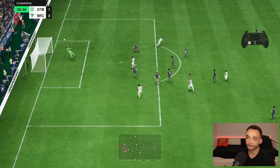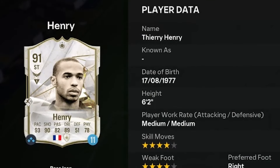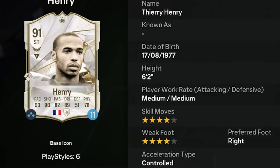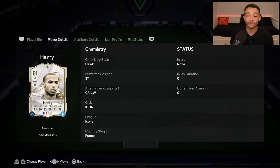We're looking at 91-rated base icon Thierry Henry. He's 6 feet 2 inches tall with a high and average body type, medium-medium work rates, right-footed with 4-star weak foot and 4-star skill moves. The SBC is coming in at just over 900,000 coins. This card was almost a million on the market earlier today, so EA have priced the SBC fairly. He can play striker, centre forward, and left wing.